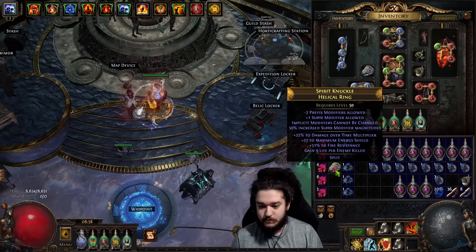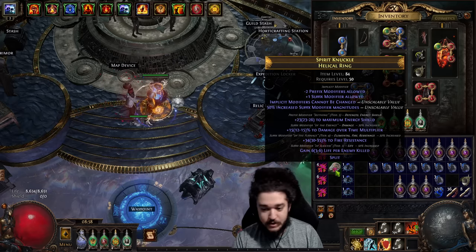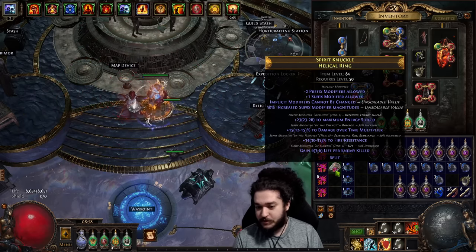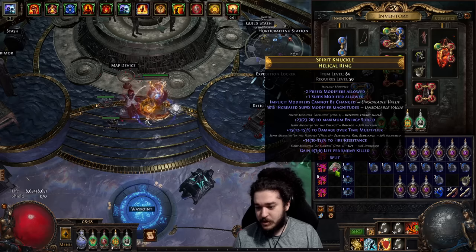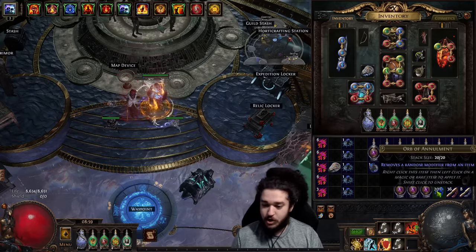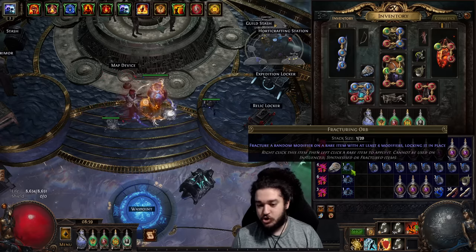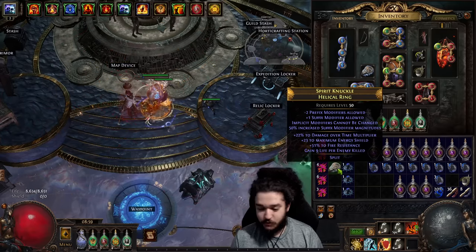Let's click. We hit 22% which is actually a perfect 15. The next step is to make sure it has four modifiers, because it can have four suffixes and one prefix — up to five total. If you happen to have more than four affixes, you want to annul down to four. A fracturing orb requires exactly four modifiers. So now you go into the RNG of attempting the self-fracture on the damage over time multiplier.